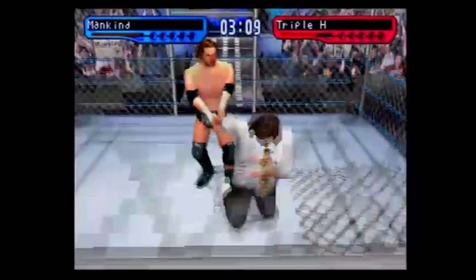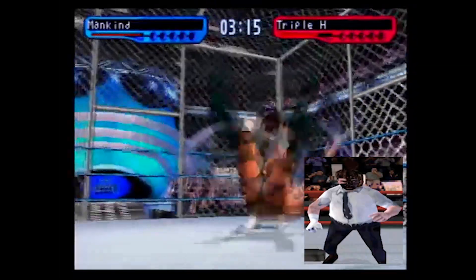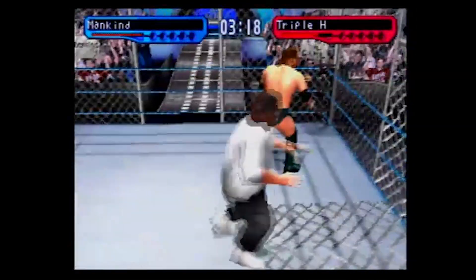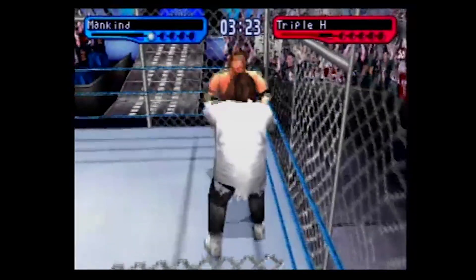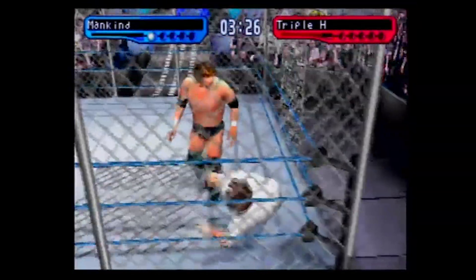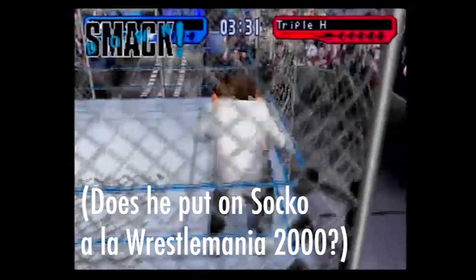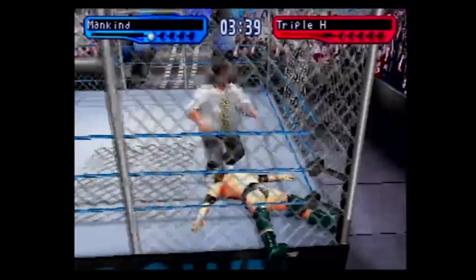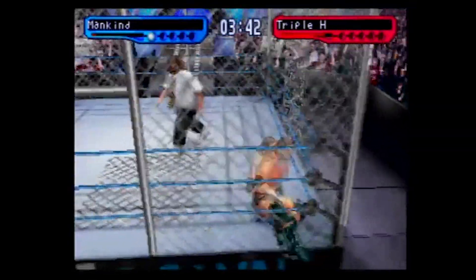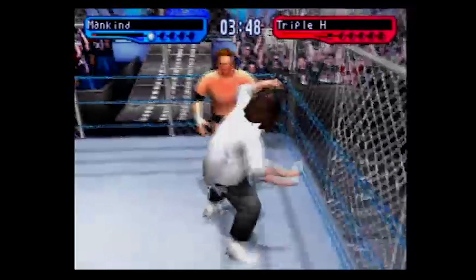If you look at Foley's character models through the years, the one that always jumps out is WWF Attitude, just because something looks weird — I think it's his legs. I can't break it myself. Does he animate the Mandible Claw in this? Triple H sailed through that first panel — yeeted himself through — and I can't manage to do it.